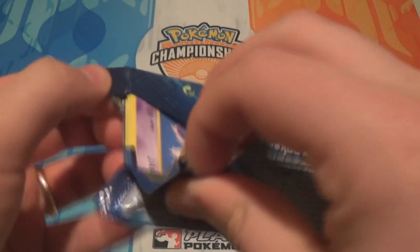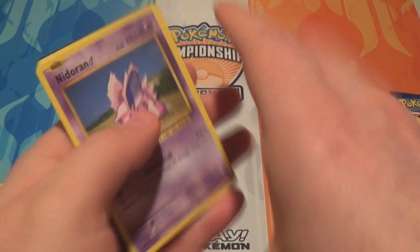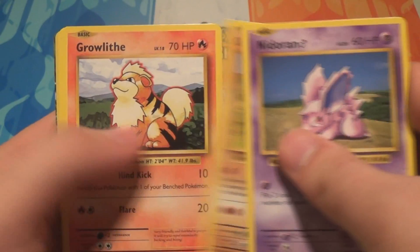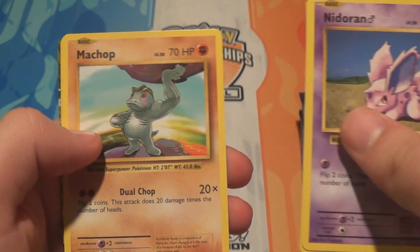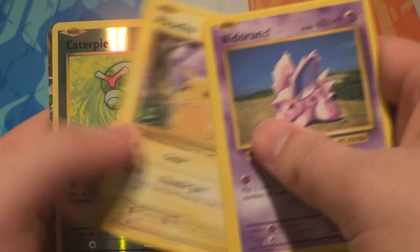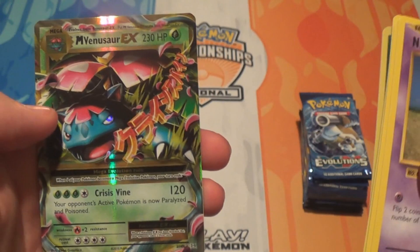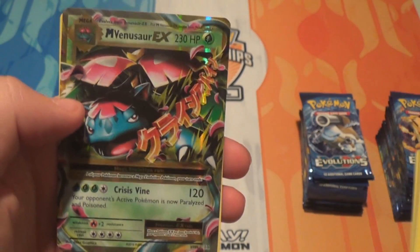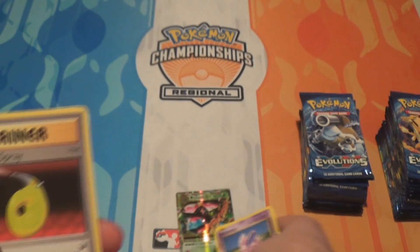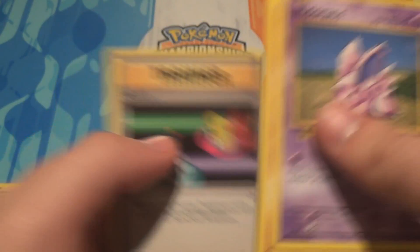Pack number three: we have a Nidoran Male, an Onyx, a Growlithe, a Machop, a Pikachu, a Reverse Holo Caterpie, and a Mega Venusaur EX — really cool. I think I still need one of these for my set. Also got a Devolution Spray, Magma, and a Switch.